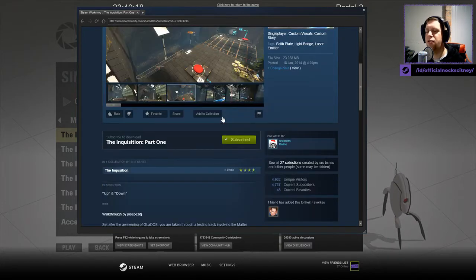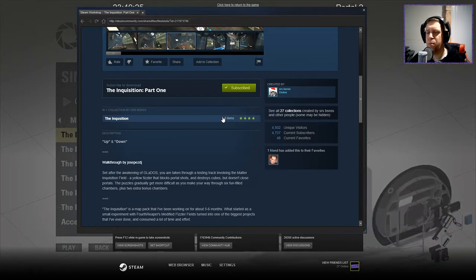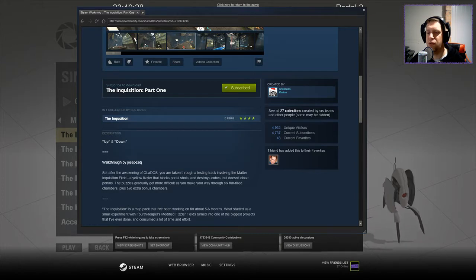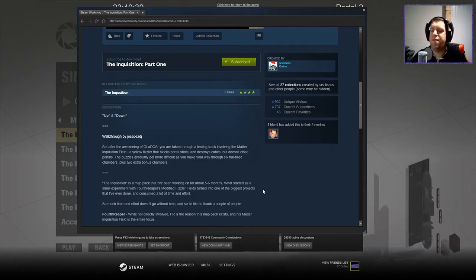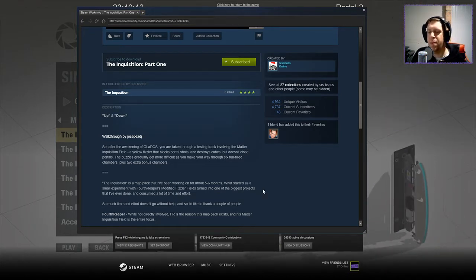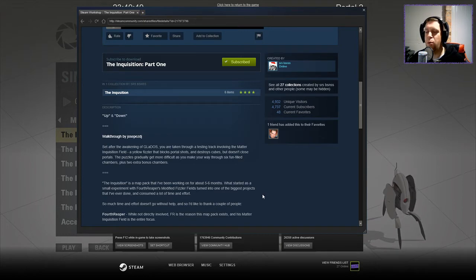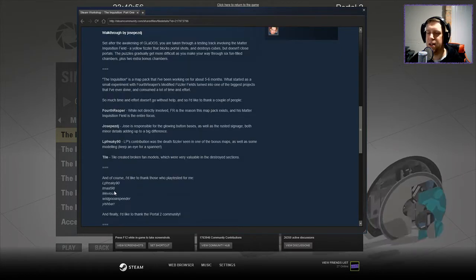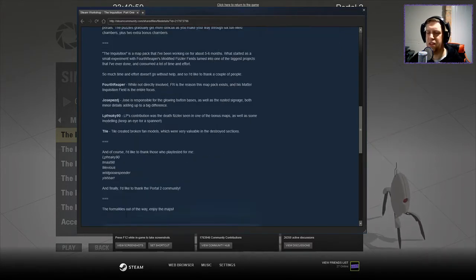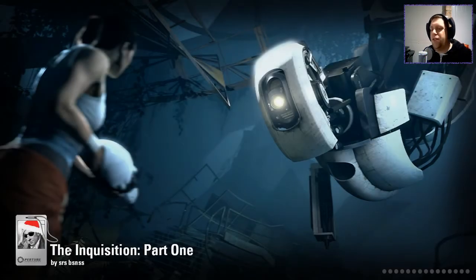Without further ado, let's read the description. Set after the awakening of GLaDOS, you are taken through a testing track involving the matter inquisition field - a yellow fizzler that blocks portal shots and destroys cubes but doesn't close portals. The puzzles gradually get more difficult as you make your way through six fun-filled chambers plus two extra bonus chambers. This map pack is one I've been working on for about five or six months.